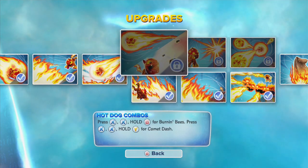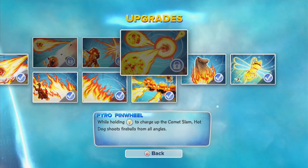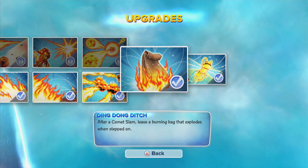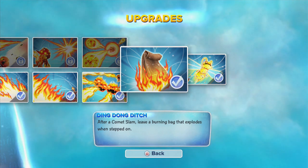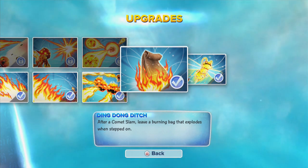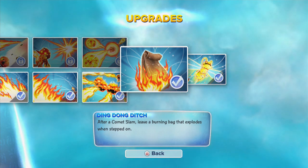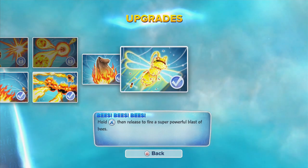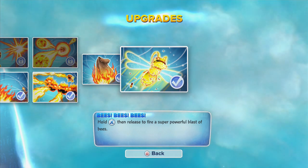And then you guys might want to go with his top path here: Hot Dog Combos, Bark Bombs, and Pyro Pinwheel. And then he's got this interesting soul gem, the Ding Dong Ditch — which when I first did the original Hot Dog Skylanders 101, I kind of talked about this and you guys left some comments because I said it was kind of a naughty thing, the Ding Dong Ditch. So I was a little surprised that that was his soul gem. But after you do a little Comet Slam, it leaves this little bag behind that's on fire that'll explode. And then his new wow pow is bees — hold X, then release to fire a super powerful blast of bees.